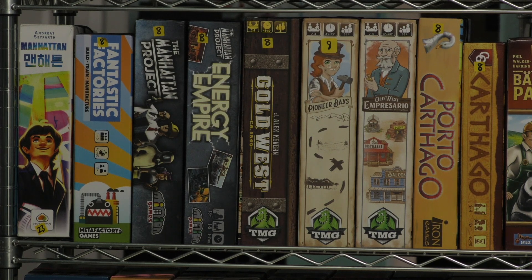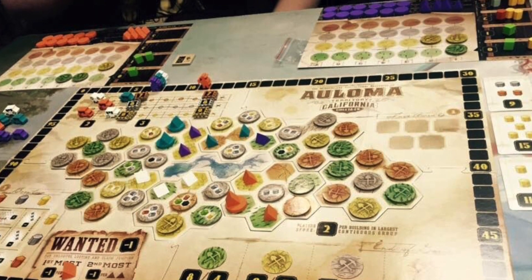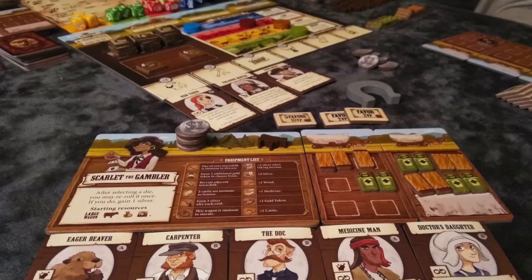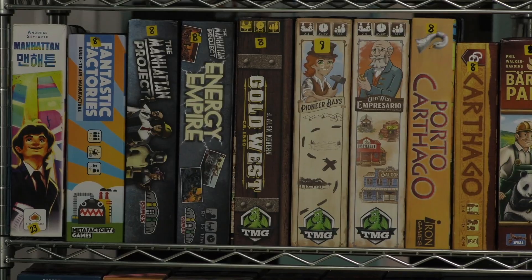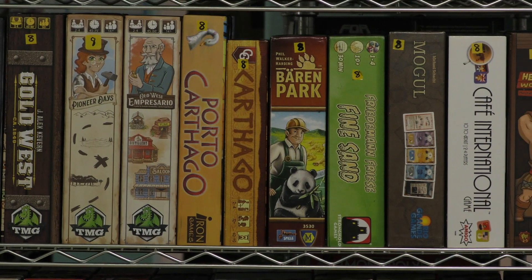The next three are kind of a trilogy from Tasty Minstrel Games, all about the Old West. The first one is Gold West — of the three I have not played this one, but I've heard nothing but good about it. It's on my shelf of shame; I really need to get it played. I have played the next two: Pioneer Days, which is kind of like if someone made a good game based on the Oregon Trail — just a solid game. And Old West Empresario, where you draft dice and use them to buy and activate buildings. I just played this one recently — a good game.